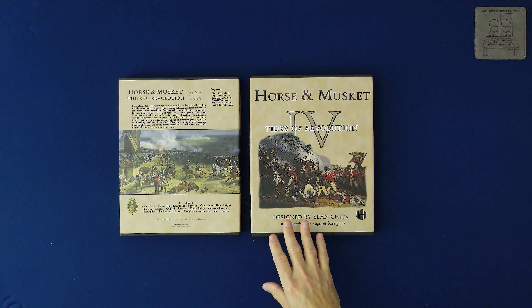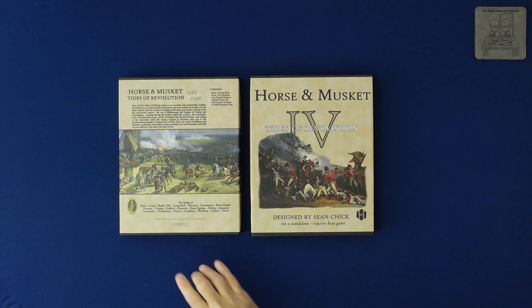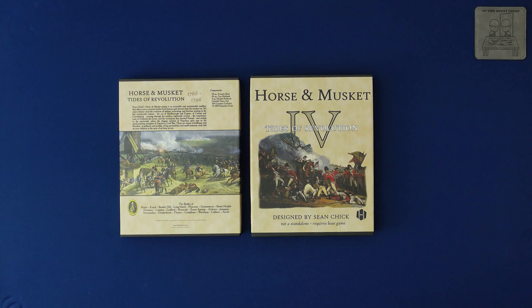Kudos to Hollenspiel — this one was worth the wait. Looking at this board I know which battle I'm going to do a video on. If anybody knows my background it would be very easy to pick which scenario you'll see on the table. That's a look at Horse and Musket: Tides of Revolution, Volume Four from Hollenspiel, designed by Sean Chick. Thanks for watching this unboxing — please come back to watch the playthrough, I think it's going to be awesome. If you like what I do, please consider liking and subscribing so I can bring you more of these videos.